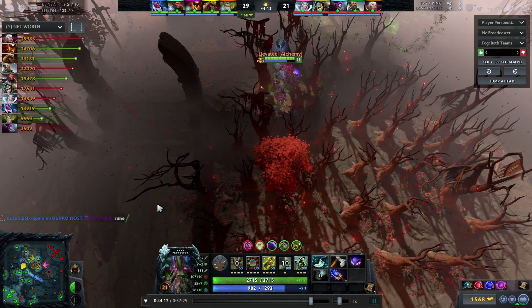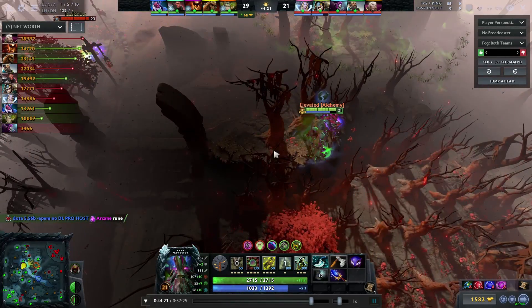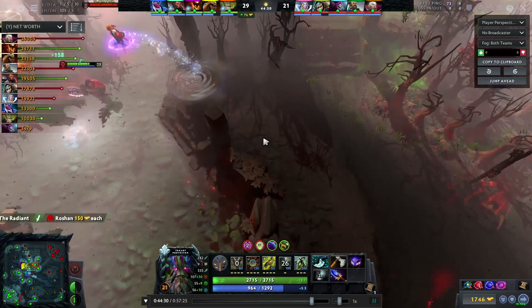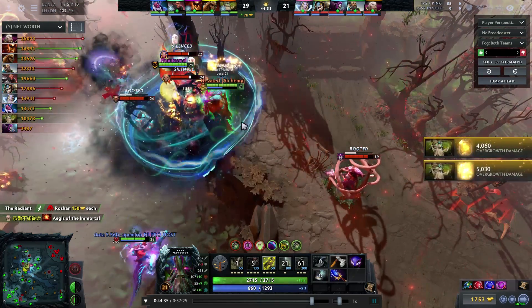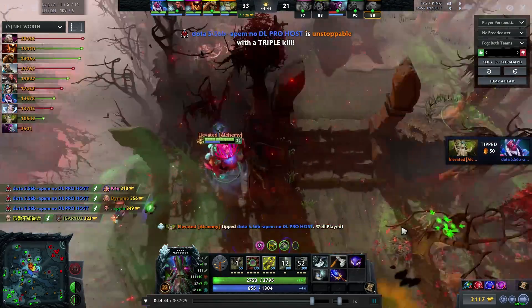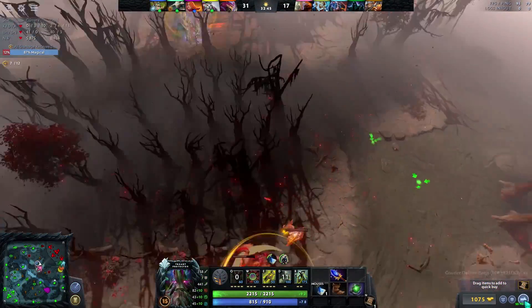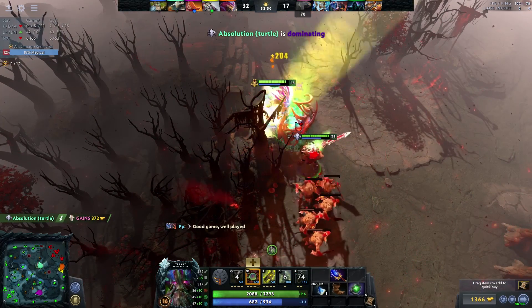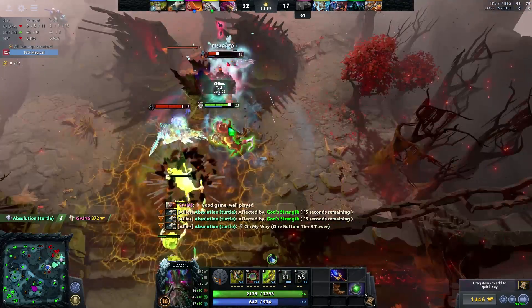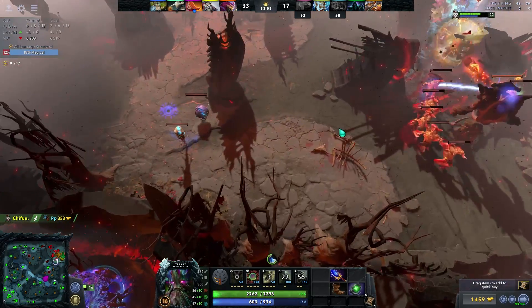Two final items: Gem of Truesight and Meteor Hammer. Treant is potentially the best Gem carrier in the game because he's so hard to track — you can spot enemy sentries by walking in the trees, letting creeps walk up, and Quelling Blade the sentry without ever revealing yourself. Quelling Blade plus Treant is a must because you can deward without breaking Nature's Guise. As for Meteor Hammer, it used to be important when Treant was played as a position 3 or 4 sitting in a lane pushing indefinitely, but that split-push style is almost always bad as a position 5 — you're better off building Aghanim's since you're almost at that cost anyway, and it will have much higher impact.